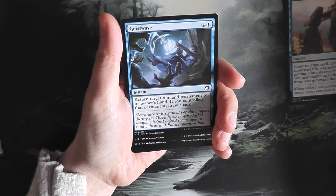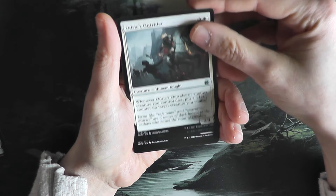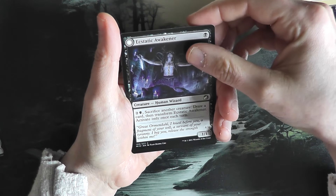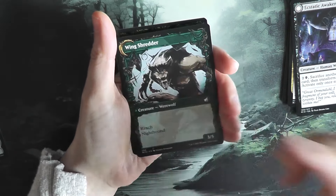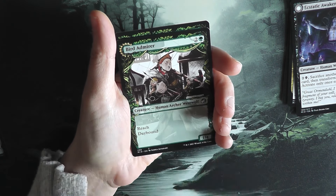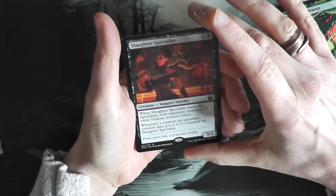Devious Cover-up, common. Geist Wave, common. Shipwreck Sifters, common. Odrik's Outrider, uncommon. The next uncommon is Fleshtaker — I really find this so absolutely creepy. Ecstatic Awakener, another common. Bird Admirer, old art — becomes a Wing Shredder. I actually collect these as well, and I try to get the normal art twice and the old art twice to put in my album. Dawn Heart Mentor, old art — she doesn't switch.